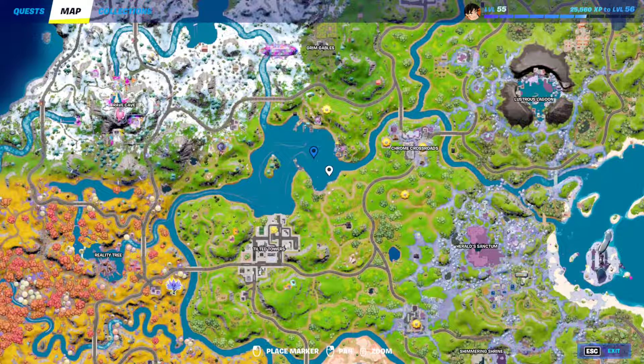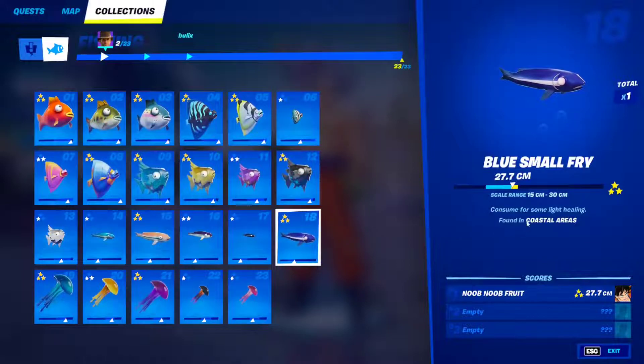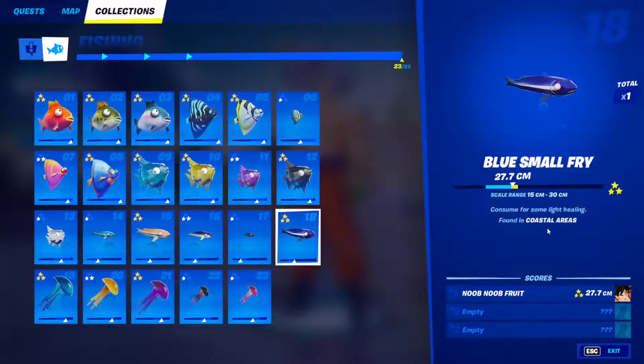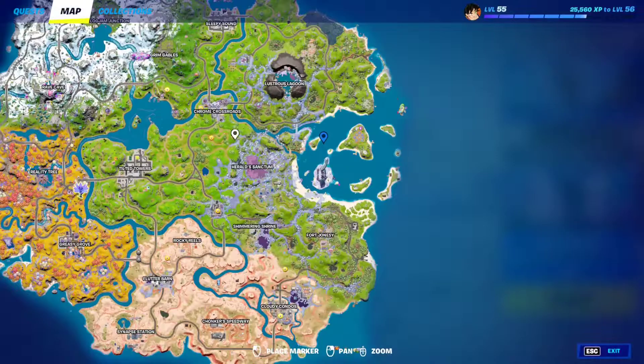Fish 18: The blue small fry can be found in coastal areas. Just go to coastal areas, avoid the fishing holes, aim for the clear blue open water, and keep fishing until you find the blue small fry.